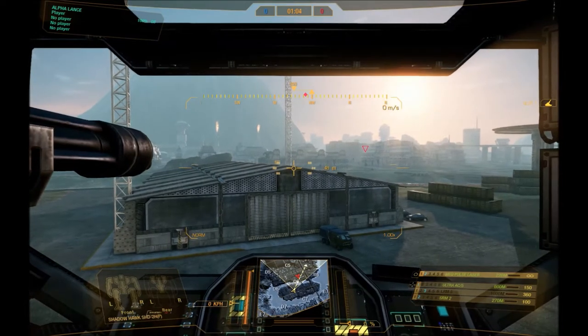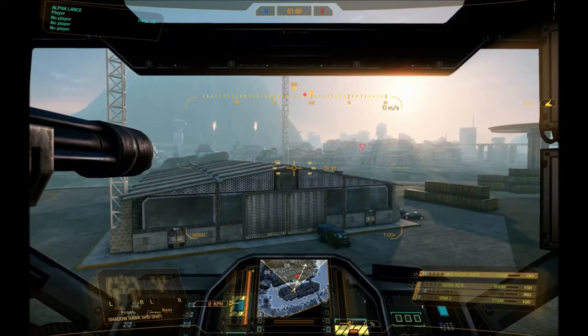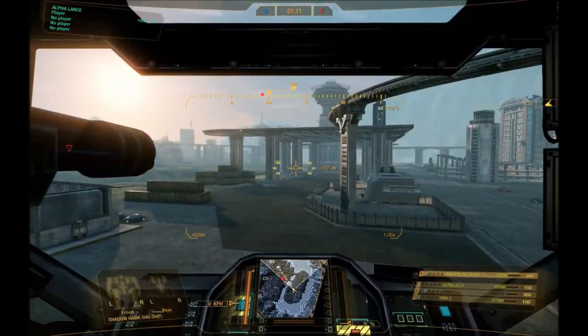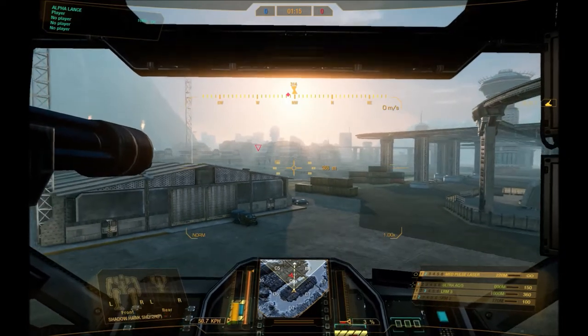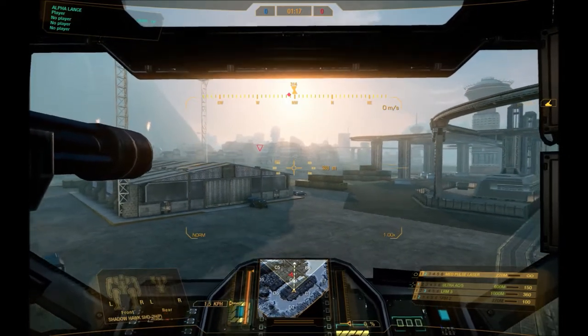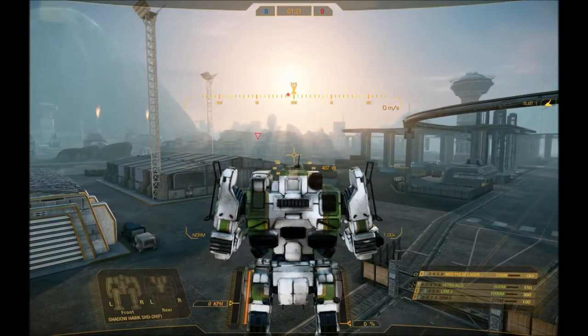Light mechs will jump much higher than mediums, heavies, and assaults. Not every mech has jump jets equipped, so it's not a consideration for all mechs. But those that do have them, you have to take into account that different weight classes are affected by the number of jump jets they have, and their weight affects how high they can jump.